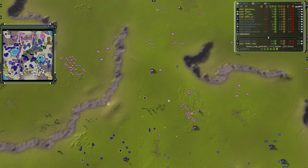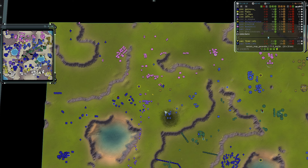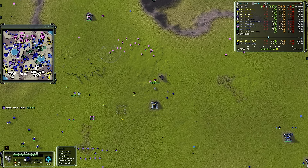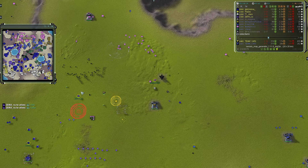The last thing you want to do is send your most high-value asset — the commander — out into what you think is nowhere, when it's actually the middle of the enemy base.